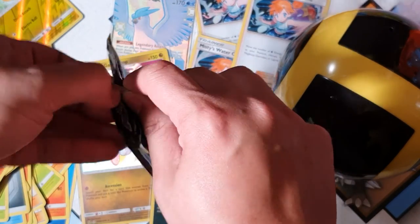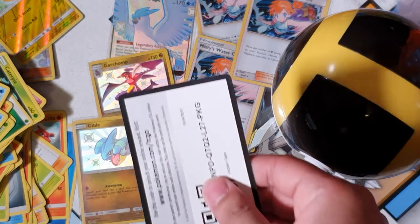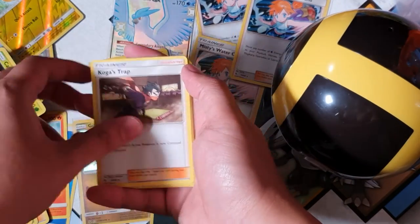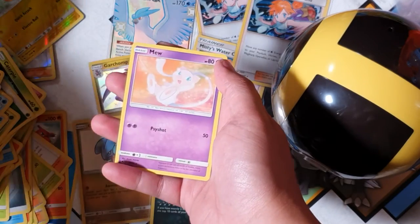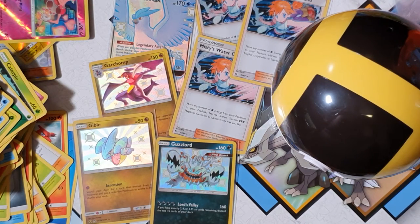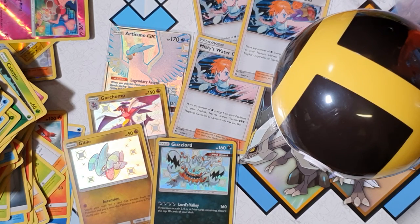One more beautiful pull to go — can we do something? Got a code here, last code of the day baby. Come on let's go! Koga's Trap, Charmander, Slowpoke — I swear it's the same order, they must cut it exactly. Mr. Mime — oh, and a non-holographic Mew. God damn it man. Alright so it wasn't as fantastic as my other box but you know what, we pulled the Articuno shiny, three shinies total — we can't ask for anything else. Thanks guys for watching, like, subscribe, hit that notification bell if you want to stay updated with my uploads. Thanks for watching, I really do appreciate it — peace!